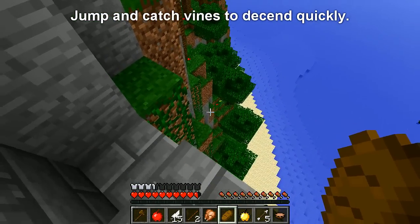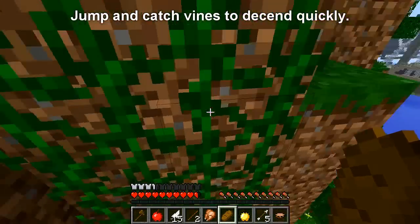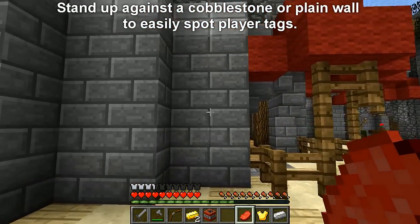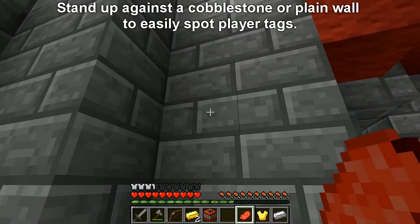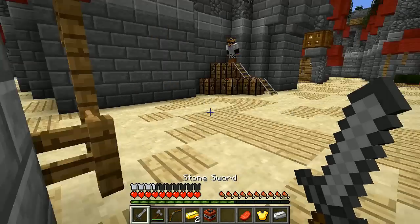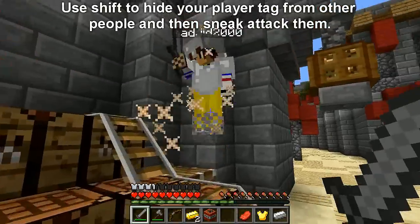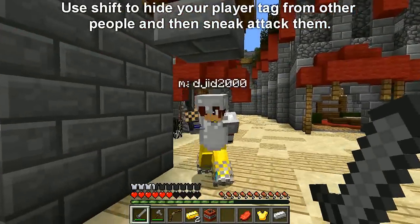A quick way to descend is just to sprint, jump, and hop on vines — it's a quick way to get around the map. And the last tip for this video: look at a cobble, plain, or brick surface to spot name tags really easily. Shift to hide your own player tag, and then you can sneak attack people just like that.